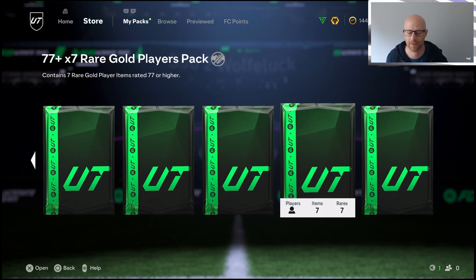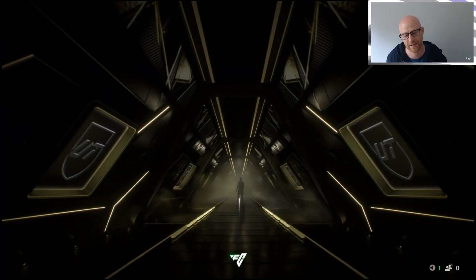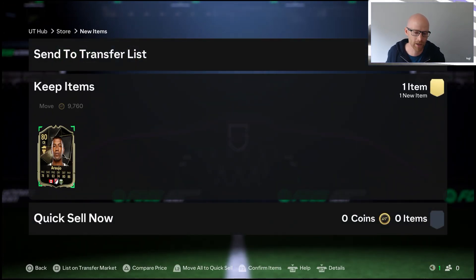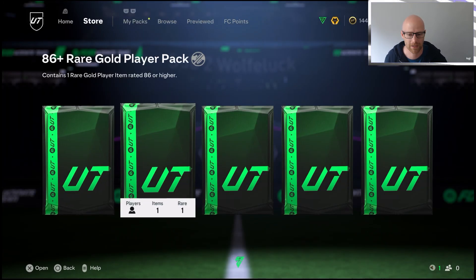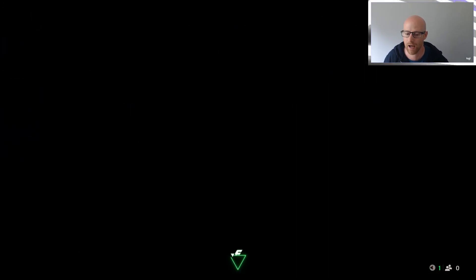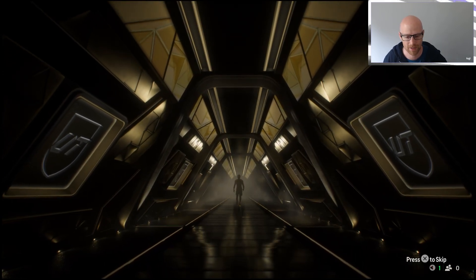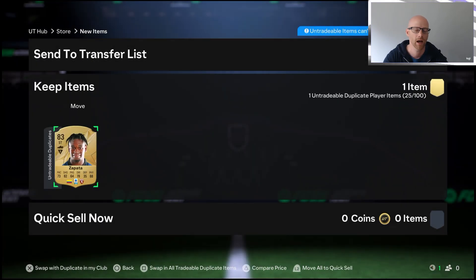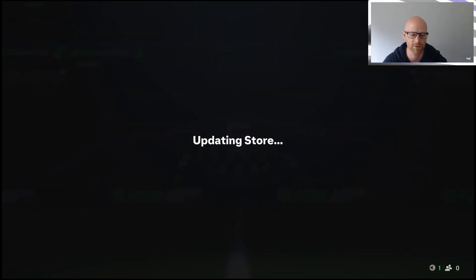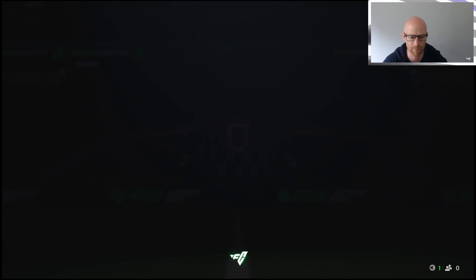We're going to skip anything that doesn't have those symbols at the back for 86 or higher, just so the video doesn't become very long and boring. There's a Team of the Week player that could be an easy 10k if you wanted to sell it, but my coin balance is quite nice at the moment. The 77x7 is not a walkout striker — it's all fodder for the club, going to be used for any future SBCs when they bring out picks, packs, or upgrades.